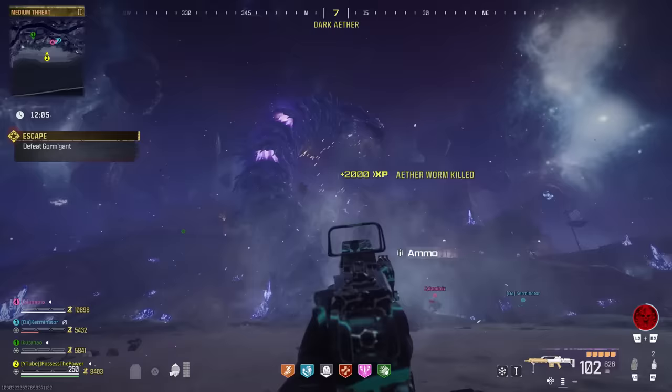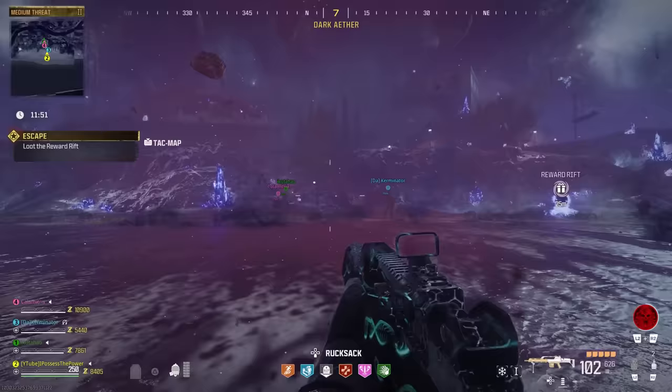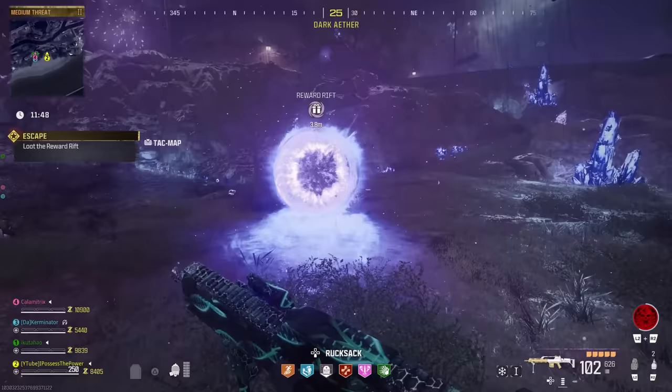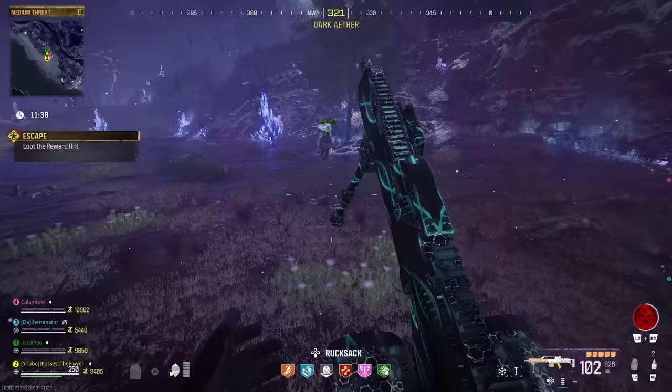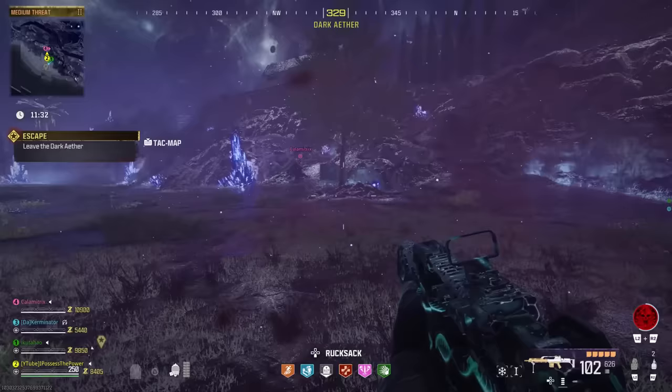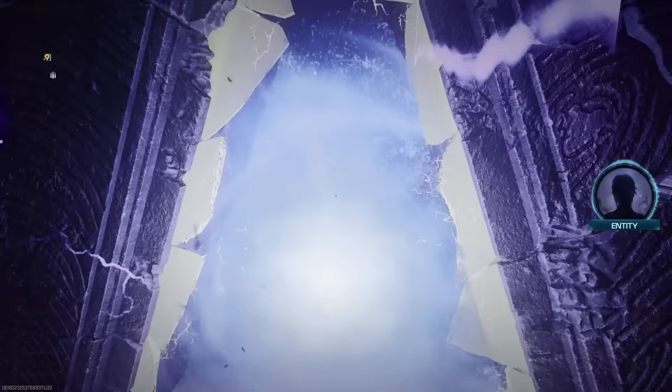Once you have done enough damage and his health bar depletes he's going to explode and it's going to start raining worm, and that is going to spawn a rift portal. Inside the rift portal is a reward — I'm not sure what it does yet, feel free to leave that in the comments, but it is a kind of diary or notebook. When you exfil with it, it does come into your inventory so make sure you grab that. That's pretty much it — I have the cutscene in a separate video on my channel. I appreciate all you guys, and if you enjoyed this video leave a like, comment, or subscribe. Don't forget to hit the notification bell to stay ahead of the game — see you in the next one.